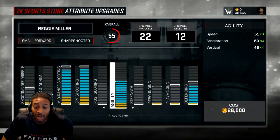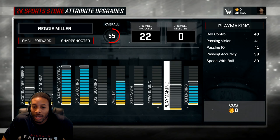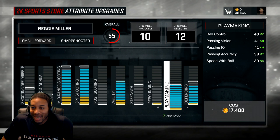Then the next thing you're going to want is playmaking. With my playmaking, ball control is probably going to be your most important stat. Your ball control maxes out at 70. Do you want to max it out at 70? Because you're going to be lacking somewhere else if you max this out at 70. So what I'm going to do right now is put ball control at 65 for the time being.